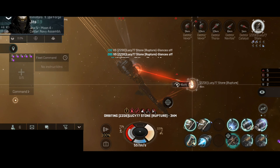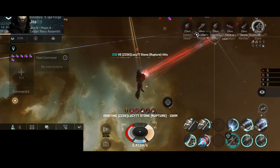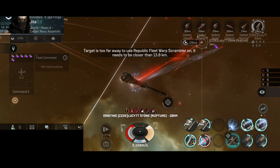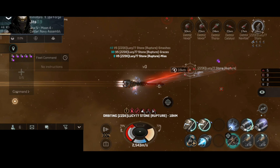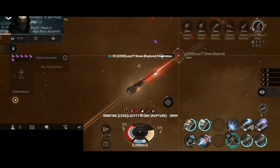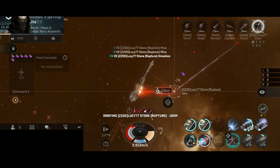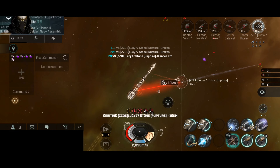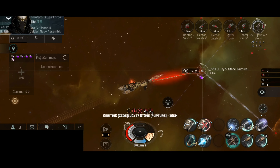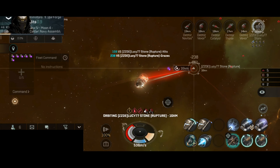This Rapture seems to be a tanky one. As you can see, my armor repairs are keeping up with the damage. I need to change my orbit a little bit. The Stabber has good falloff range, so I can orbit at 17-16 kilometers — that should be outside the range of the Rapture. And as you can see, I did manage to lower my incoming damage. My repairers are now fully repairing the armor. The Rapture is now into armor; they lost shield. My opponent was a shield tank, while this Stabber Fleet is an armor tank.